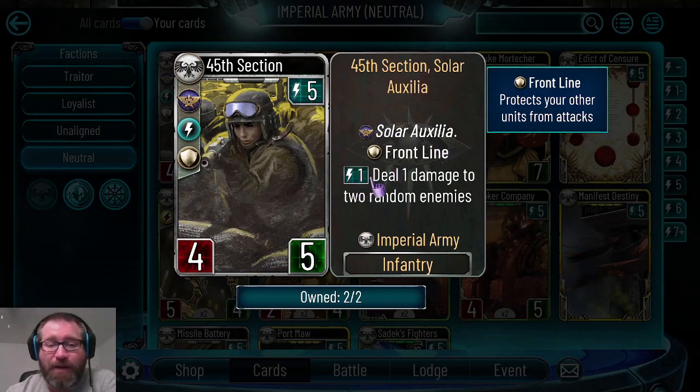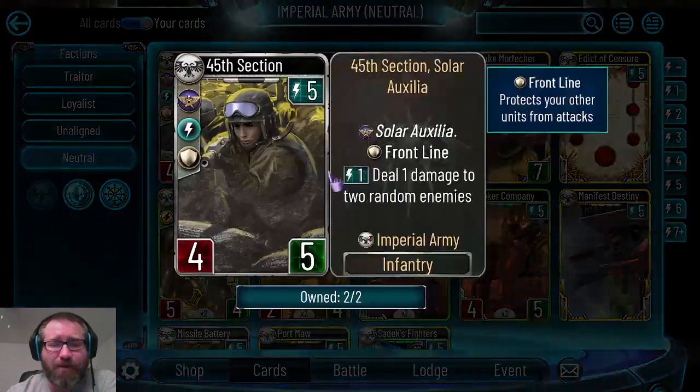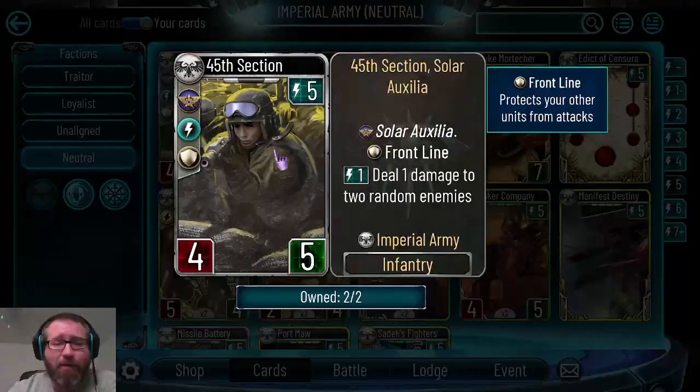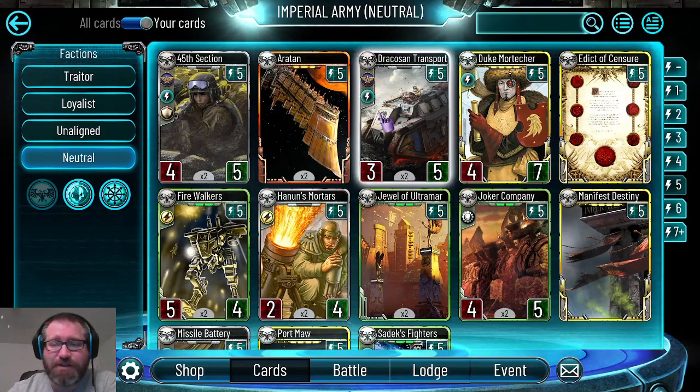45th Section is probably another great solar auxilia card - four or five, frontline, one damage with a decent ability. What's really nice is that it's an imperial army unit with frontline, so it can be generated with Ornithoph's Barge as well as that one-energy solar auxilia troop. That increases the range Ornithoph's Barge had - there were originally six units ranging from winter soldier up to the ogrens, and now you've got another high roll option.